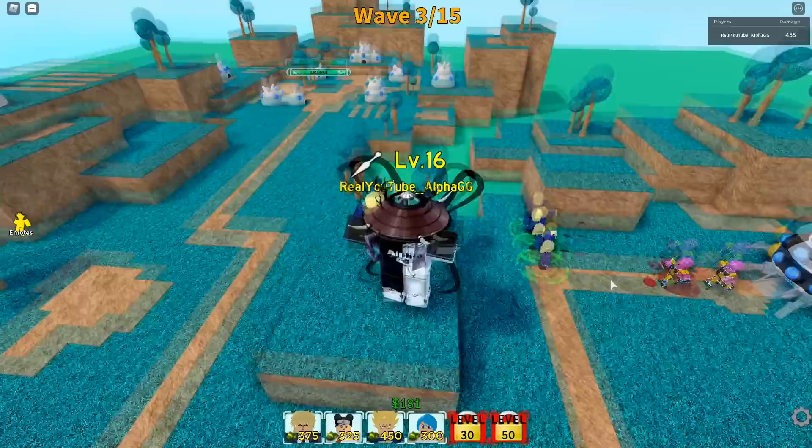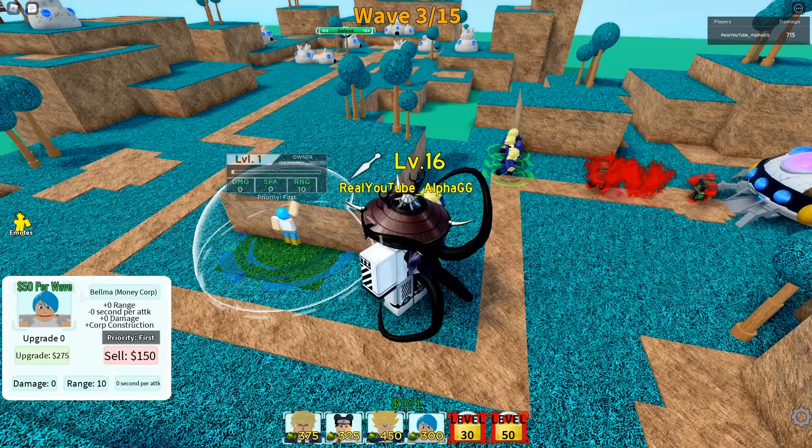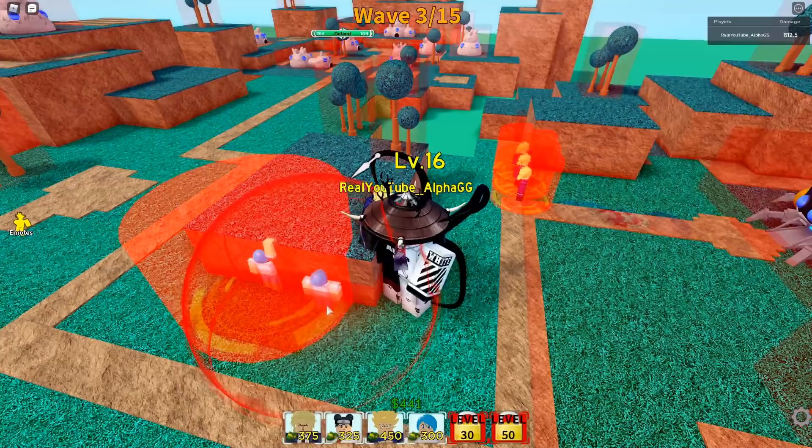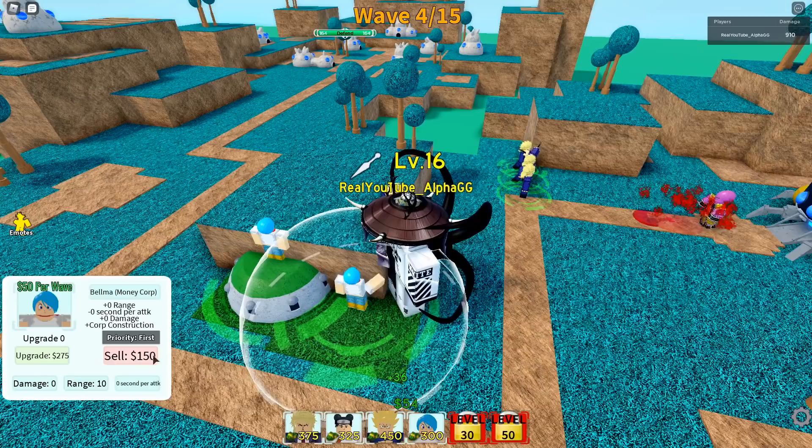It's a five-star unit, not even a six-star, and it's super overpowered. You just put him on the ledge and he costs like 4,000 to place down - super hard to get but really good. Let's put some money guys over here to start racking up some money - this will give me 50 per wave. I don't know if there are better money corp units but these cost 300 to place and 275 to upgrade. Upgrading gives me 100 per wave, so it's better to upgrade than place another one.